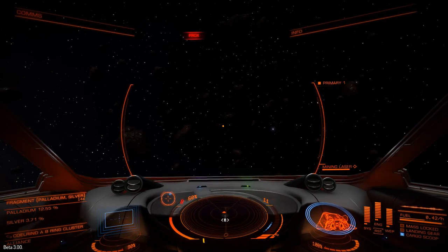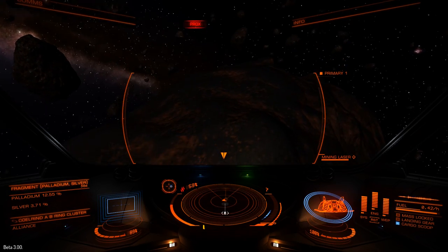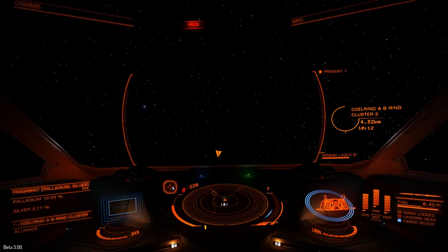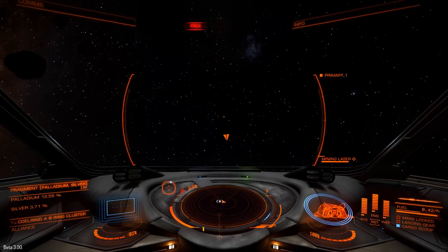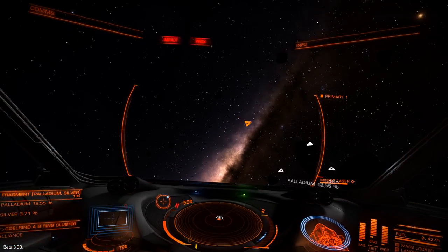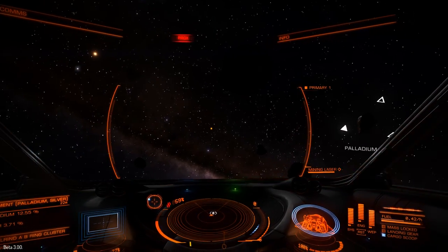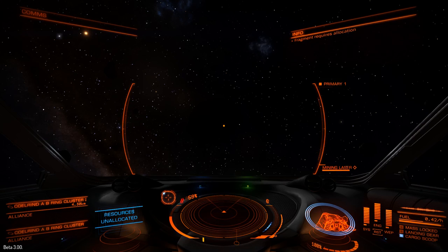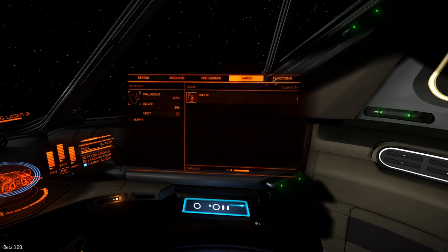A lot of asteroids will only have one material inside them, but a lot of them will have more than one. The cheapest version of the refinery module only has one cargo hopper, and what that means is that if you blow a chunk off an asteroid that contains more than one material, you have to pick which of those two elements you're going to process. You can see this asteroid chunk contains both palladium and silver — it contains a lot more palladium than silver, so I'm going to go for the palladium.